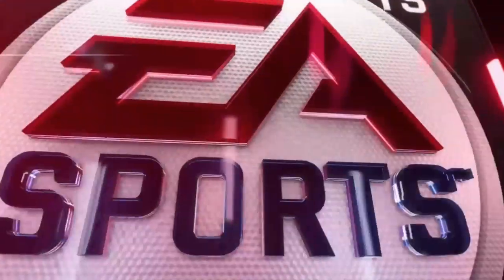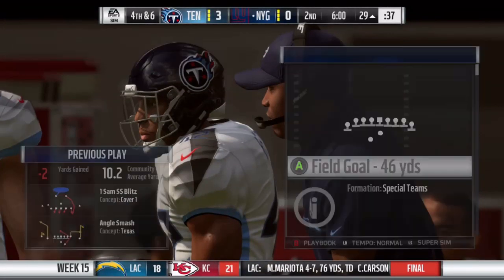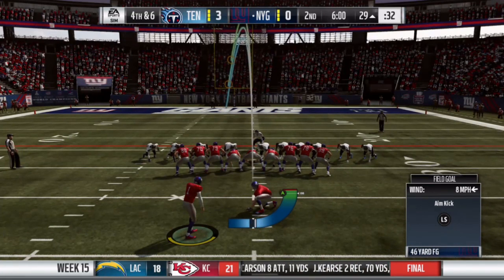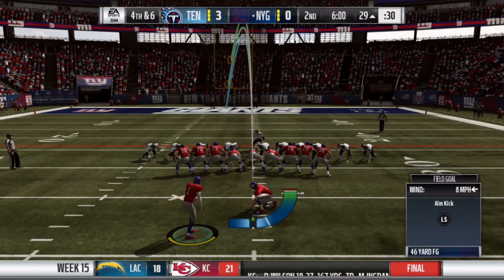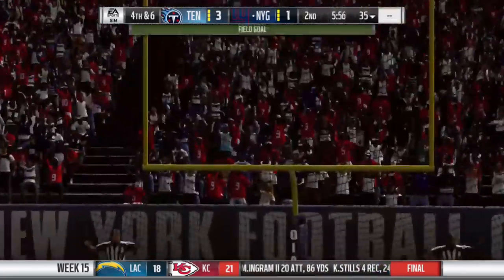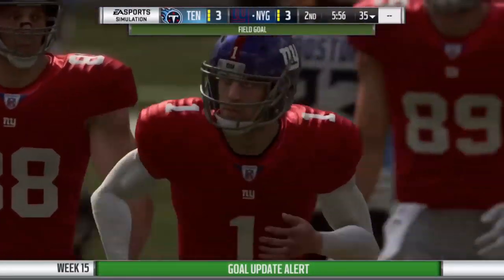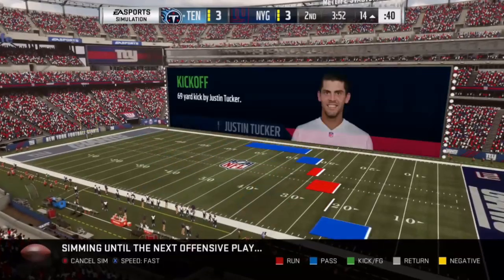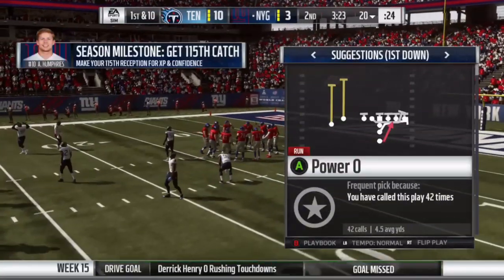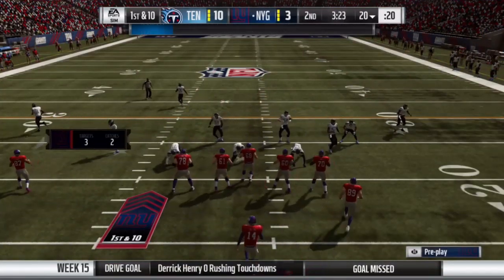I didn't have anywhere to throw. Fourth down. A 46-yarder should be makeable if I didn't screw up the kick — and I didn't. Tied at three. Tennessee then drove in with the touchdown, making it ten to three.